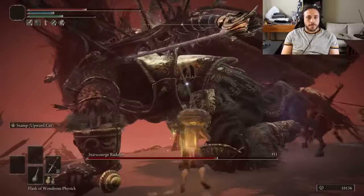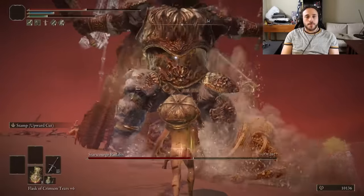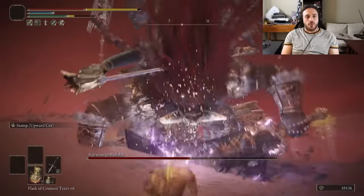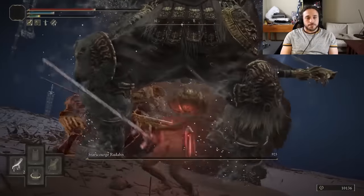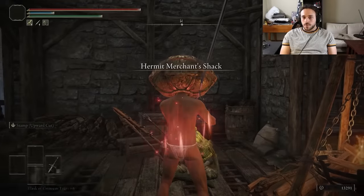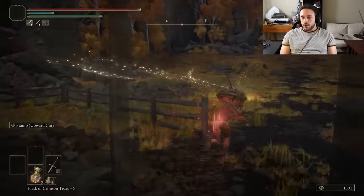We break Radahn's knees — or maybe Leonine's knees — with the stance break. Did you know Leonine is the name of the horse? And did you know you can back up at the start of the arrow phase to get the melee phase to start early? Just hit him a few more times and we get the win. Not even a problem. Scoop up a few Rune Arcs for when we eventually decide to let Radahn's Great Rune turn us into the thickest boy of all time.